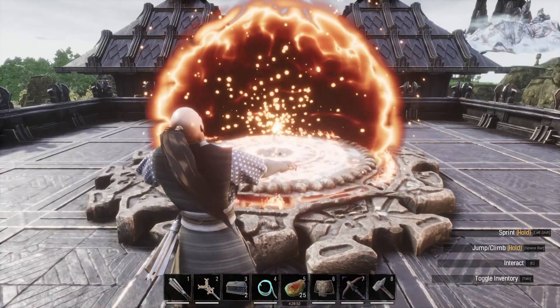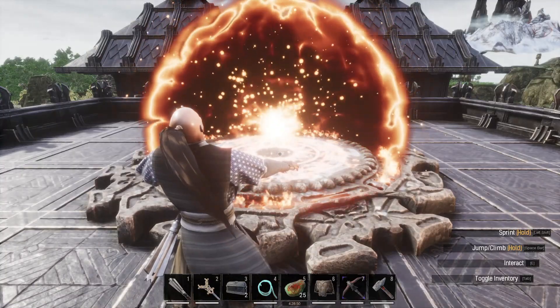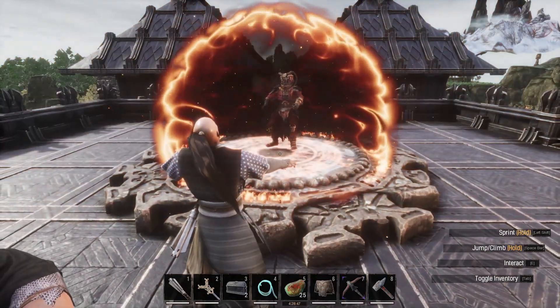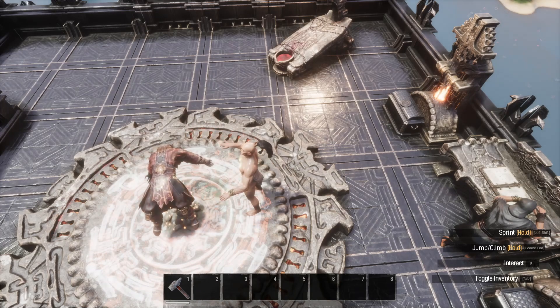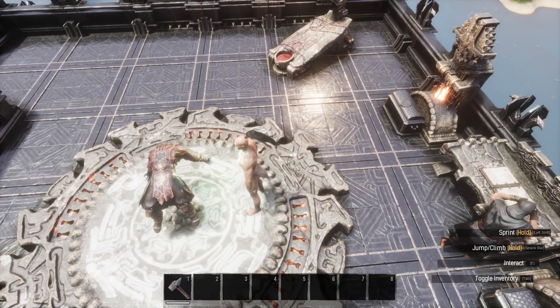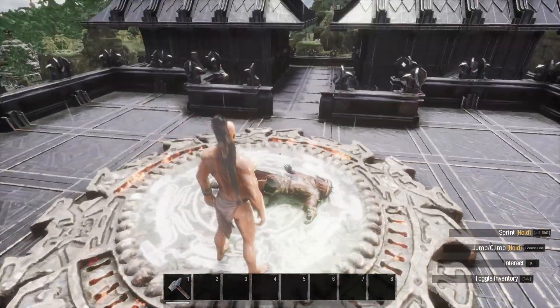From the Circle of Power you can summon beasts to fight at your side, mounts, armor that is very powerful but temporary, weapons — whatever you need. The best function of this stone for me though is retrieving your corpse. If you die in some place where it might be impossible to retrieve your body, you can use this stone to summon it to you, and then just retrieve your gear in your base.